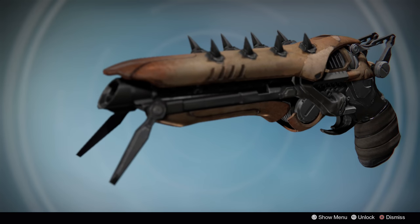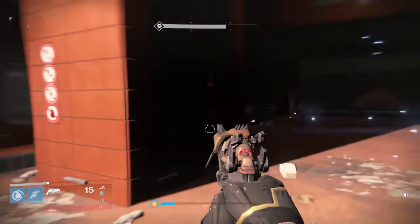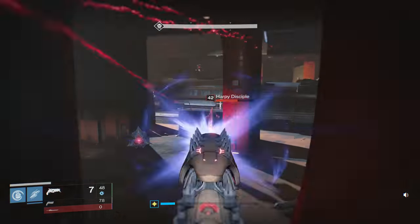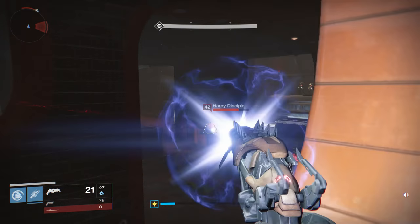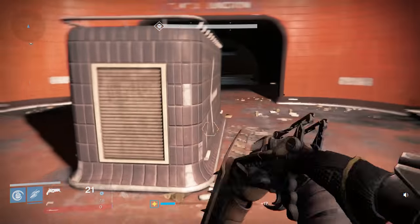Dreg's Promise is an exotic sidearm first introduced in the House of Wolves expansion. It was always kind of the butt of all jokes until it got a balance pass in the first April update. Now, after a bit of a meta shift, it's actually seeing a lot of play in PvP. In this video, we'll go over the weapon in both PvP and PvE and see if it is really worth using in either. Let's get started with the perks.